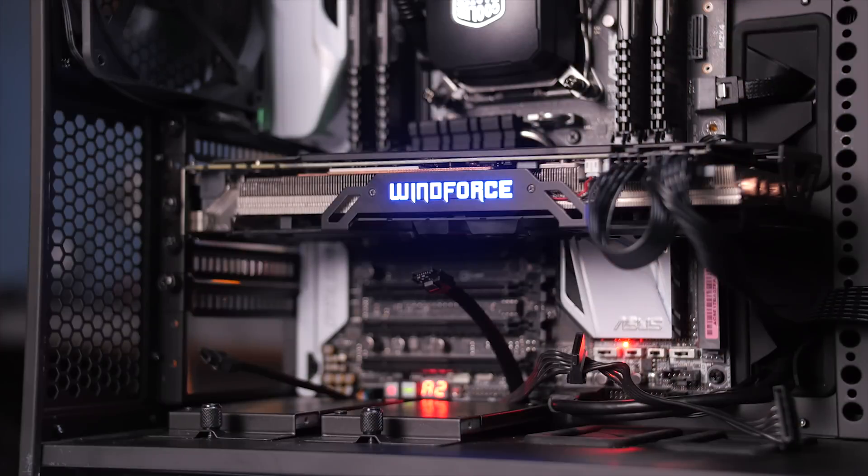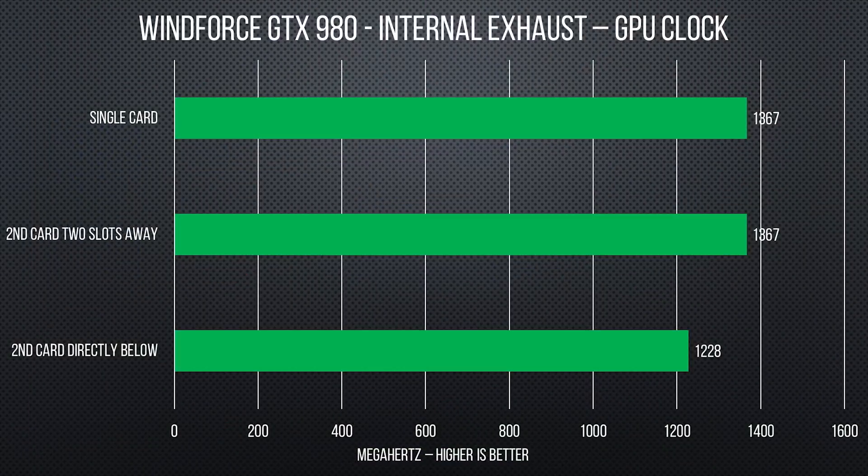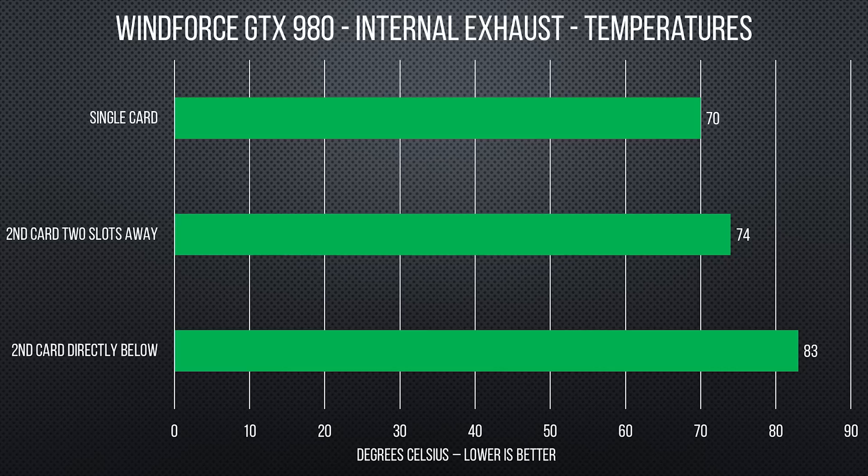But what about the internal exhaust card? The G1 Gaming 980 actually managed to stay below the classic NVIDIA standard of 83 degrees while running by itself in the case. When we added the control card in the furthest away position, the clock speed didn't drop like it did with the blower card — though the temperature did go up slightly.